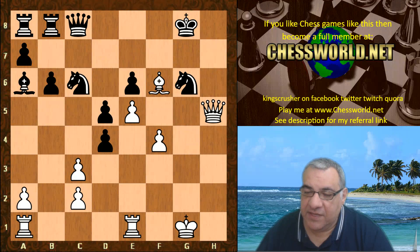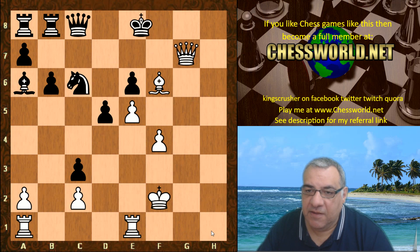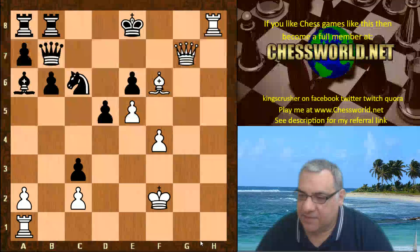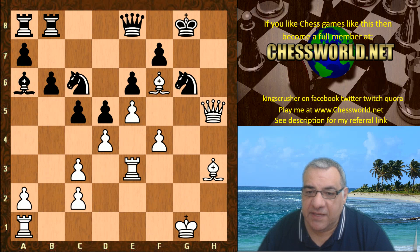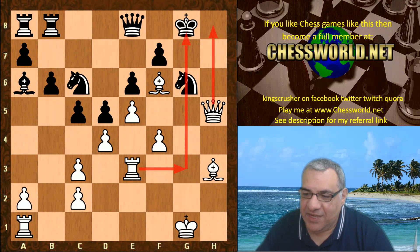Otherwise it's just total disaster. If f takes, we just take on g6 and the king makes way for the rook to come in for the final coup de grâce with checkmate. So after f4, we have Queen e8. The rook comes in — the basic plan is rook g3, pin the knight, and checkmate with Queen h8.